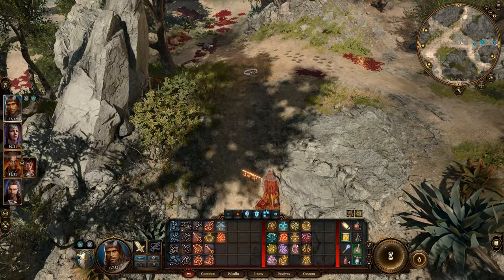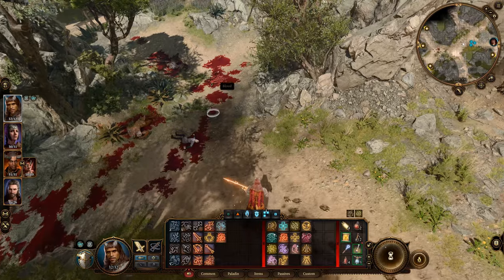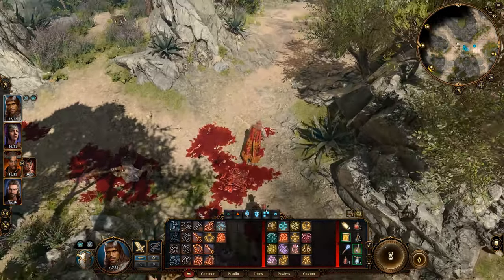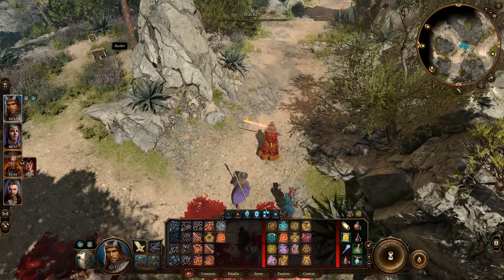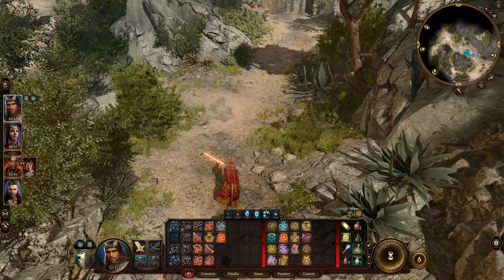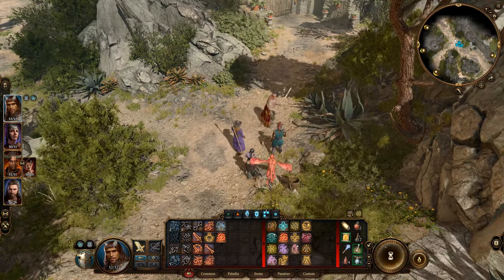We're going to go towards a new area — going to cover this area before I actually decide to start rescuing the Druid. We're almost there. It looks like this is like a gate area with a big old door. We're going to stop here.